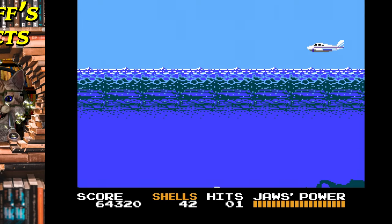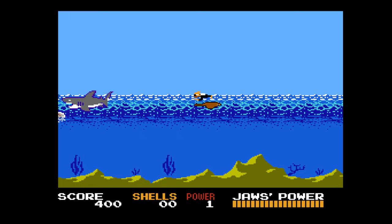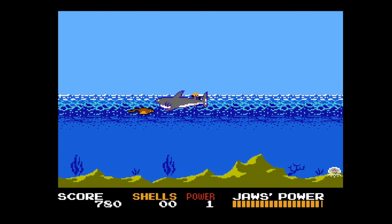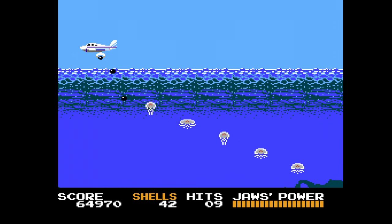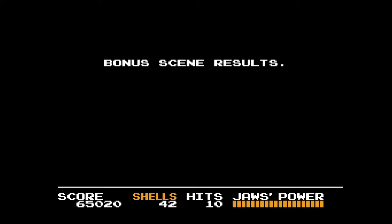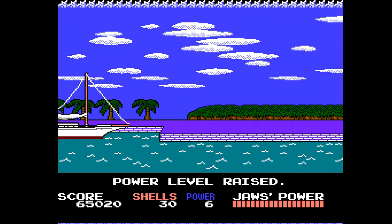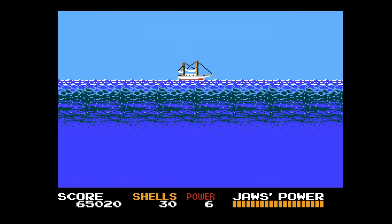When fighting Jaws underwater, there's a sweet spot just off the top of the screen where you can both hit him while being unable to be touched by the great white himself. Go to the top of the screen, drop just one single pixel, and just like that you can begin effortlessly blasting away at Jaws, following him left and right across the screen. The only thing to worry about in that spot is the occasional jellyfish. You can regulate the speed of your movement by holding against the direction you're going to slow down. Power level 6 — alright, I'm ready. Let's find Jaws.